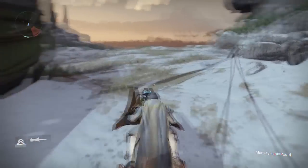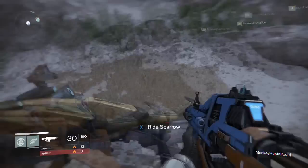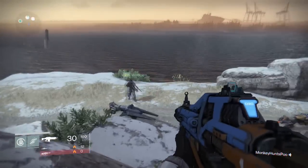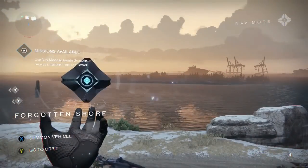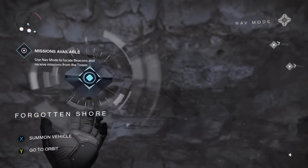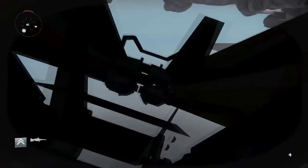Once you get to this mountain, there will be a rock that you want to jump on here. You want to whip out your ghost looking toward the ocean, but do not spawn your sparrow yet. Once you get your ghost out, just turn around and look against this wall, and then summon your sparrow. Your sparrow should get stuck into the mountainside.